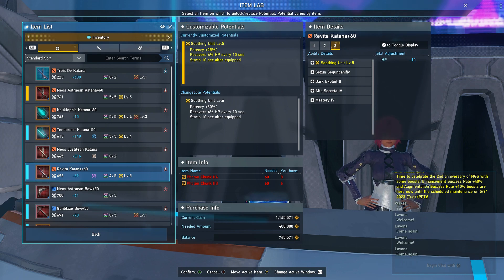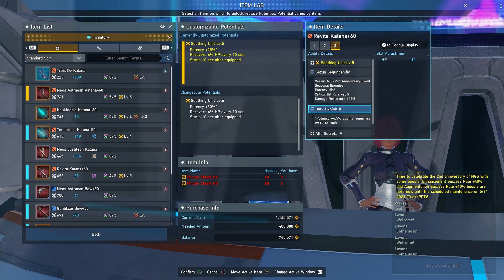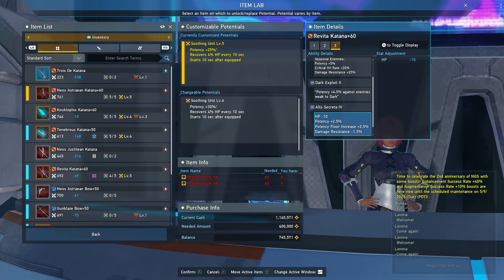Diving a bit deeper into the weapon: you have the seasonal augment, which you definitely want to get rid of immediately, because once the seasonal event ends it'll be useless. I'd replace it with Dread Keeper 4 or Giga Smite 4 — really good replacements — or the Half Null augment, which is equally good and might be even better. Then you have Dark Exploit 2, which is really solid, and if you have Dark Exploit 3 even better: potency plus 4.5%, bumping up to 5% against enemies weak to dark.